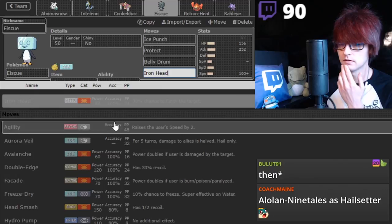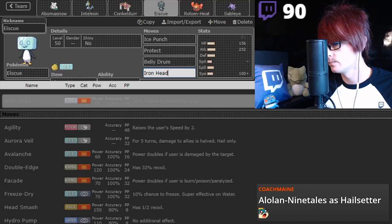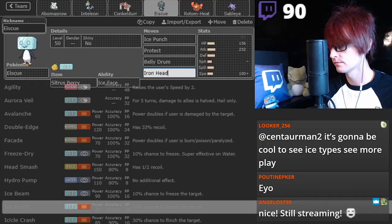Ninetales is not out yet. I like Head Smash personally, but you take way too much recoil. Do we put Liquidation on there? I don't know if we need it at all. I don't think we need it. I think I'm just fine with this moveset for now.